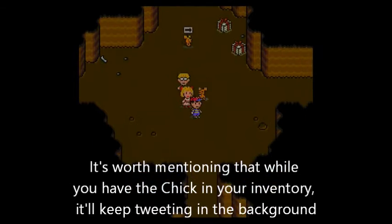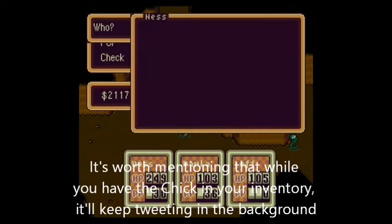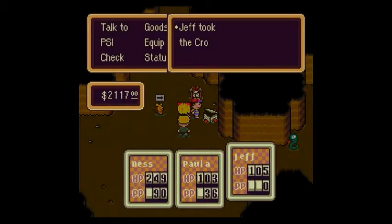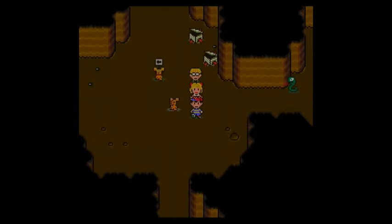Over here is where you can get an Exit Mouse. I still have mine from earlier, so I have no need to pick one up right now, but if you want to, go ahead. They're very useful because the Exit Mouse can be used to leave a place immediately. So if you don't have one, it's definitely a good idea to go pick one up.